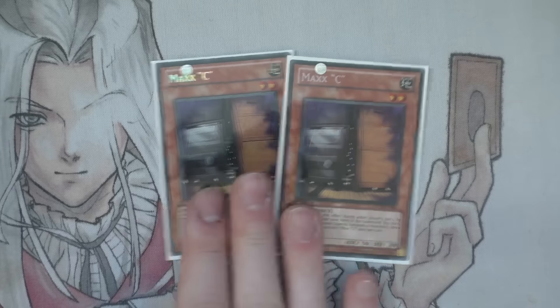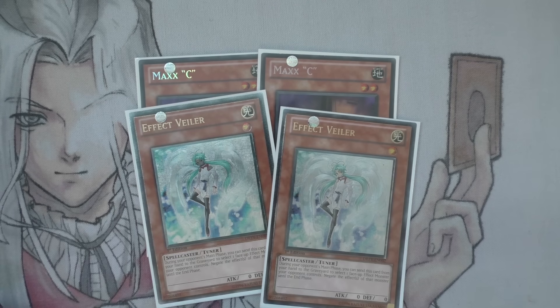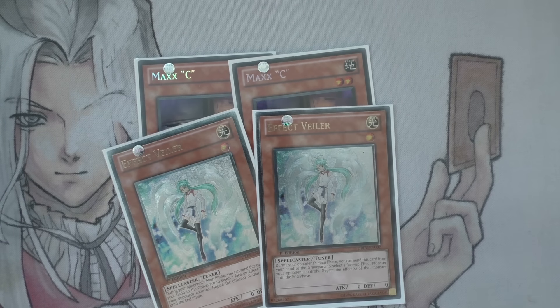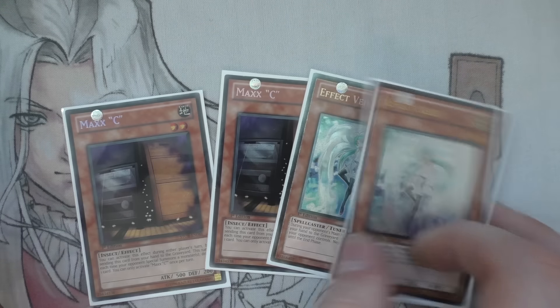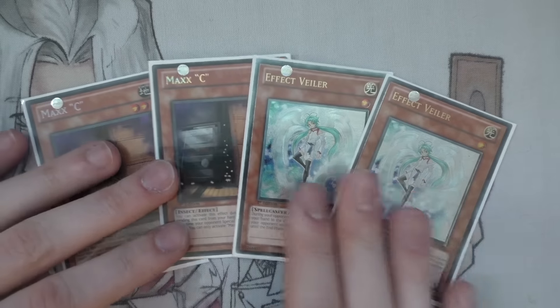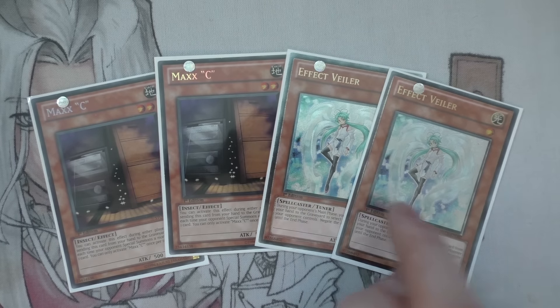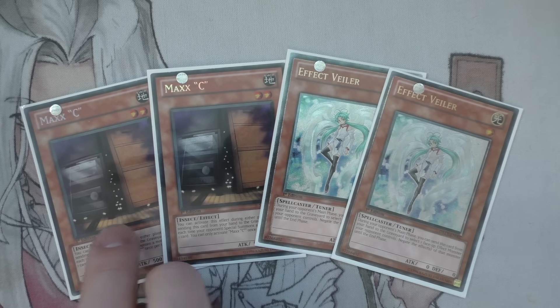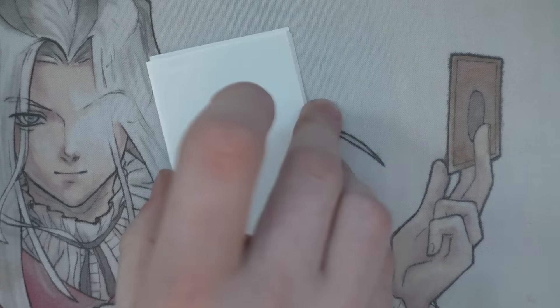Next up we have the two Maxi — Maxi's really good and is a nice target for Junk Synchron. Similarly, we have two Effect Veiler. Don't need to say too much about these guys — they're hand traps and they're just good. It's more the fact that they're good with the meta. Effect Veiler is a level one tuner and Maxi is a level two non-tuner that can be brought back with Junk Synchron. Both put pressure on the player.